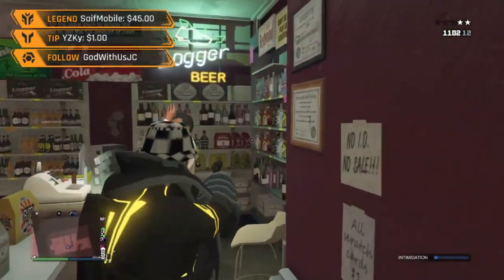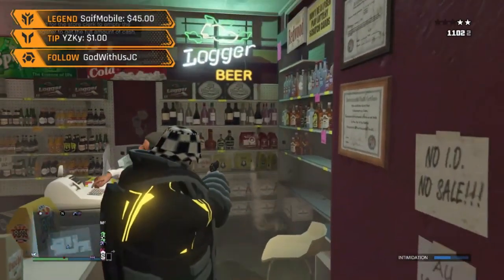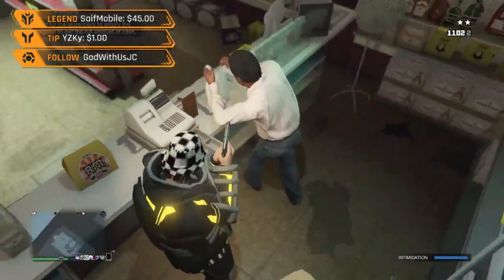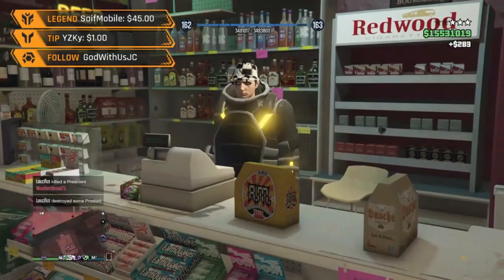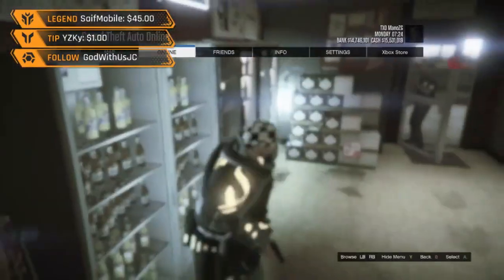Hold the store again, shoot around, get them scared so they take out the money faster. Go next to them — as soon as he starts holding the bag with two hands, hit them and press right on the D-pad, spam it. Then you get double the cash. After that, press pause and go to creator before the cops kill you.